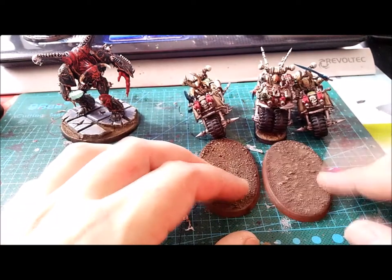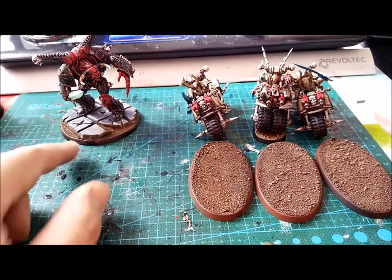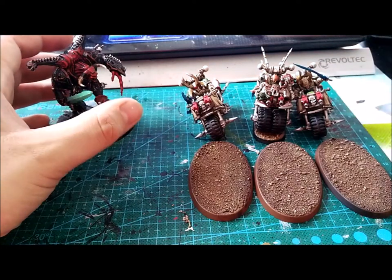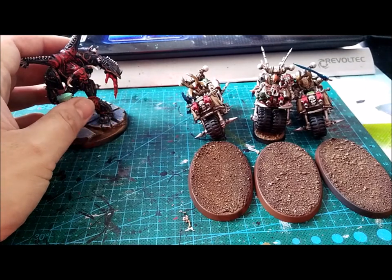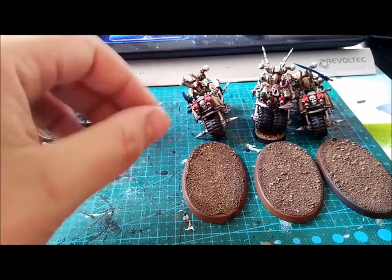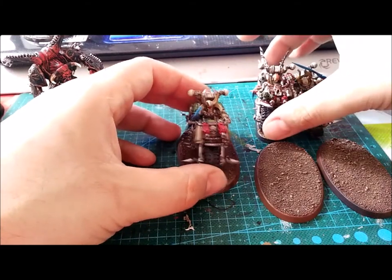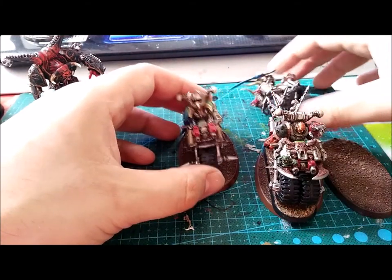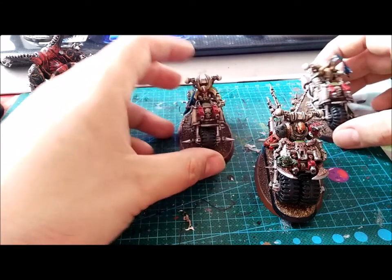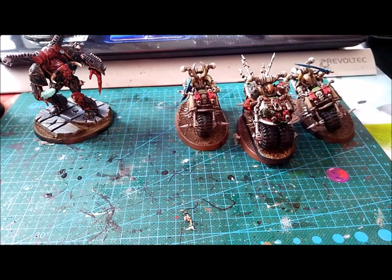I'm not going to do anything fancy - I want to paint them in the same color scheme as the Nurgle ones, which by the way matches with the table I have at home, just in case I want to play some battles. So I'm going to have most of my armies with the same color as the table. And I'm just going to put some grass and maybe some Nurgle drops from Nurgle's Rot - that's it. Nothing too fancy, because the bikes are already cool so I don't need to decorate the base too much. I don't have much space anyway, so maybe just some rocks and some grass.